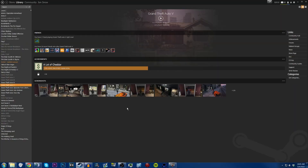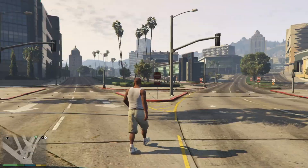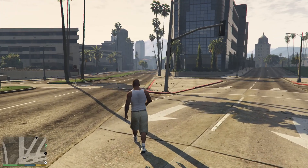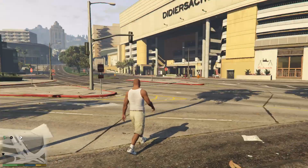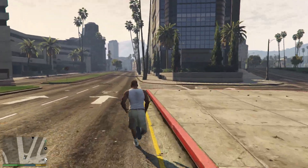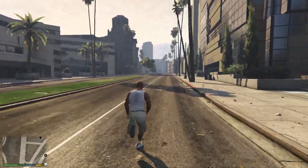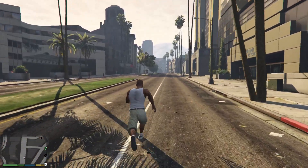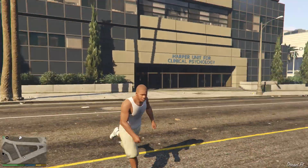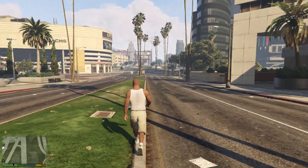Now we're in the game and the Ghost Andreas mod is taking effect. In the distance you can see cars and people, but if I run toward them they all disappear. This will definitely help if you're on a lower-end system — it bumped up my FPS by about 20 to 30 frames. Then again, half the fun of GTA is the NPCs, but it's an interesting mod — definitely creepy, just hearing the sounds but not seeing anything.